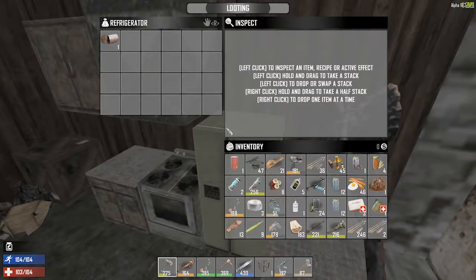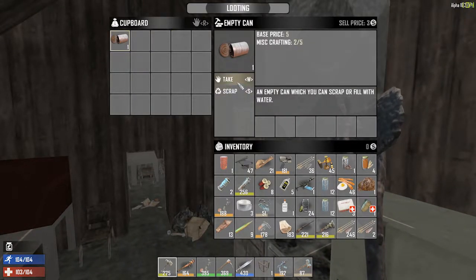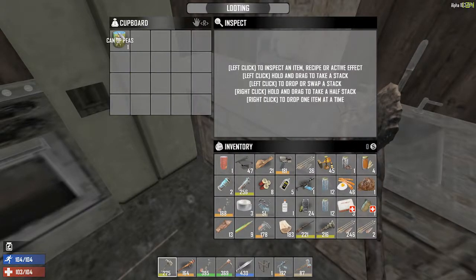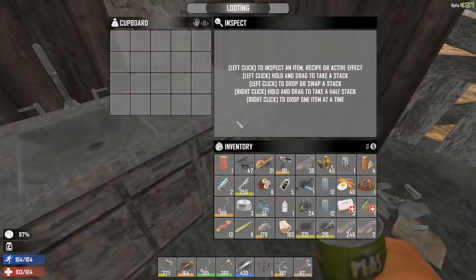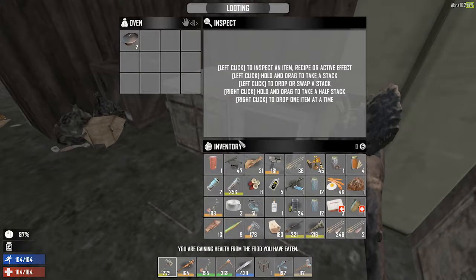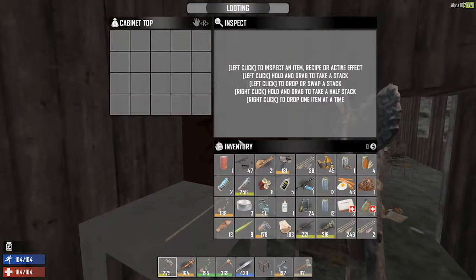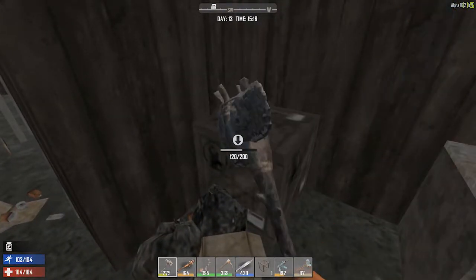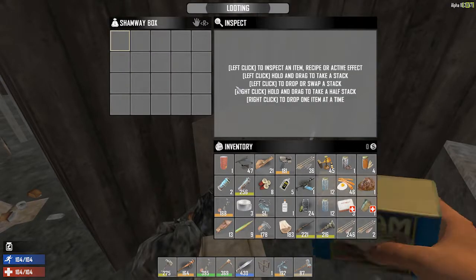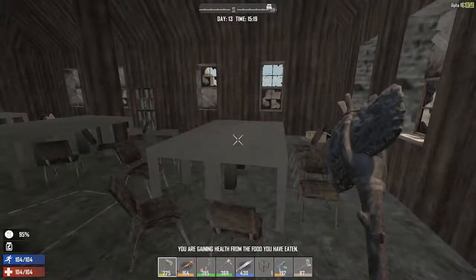Hello, anybody home? I need to borrow some sugar! I'm not seeing anybody. Let's check the fridge — some cans. There's no recipe showing for the can. Peas — we're going to eat those. I don't need more cooking pots, I've got so many. Empty cabinet — let's break this and then we'll go check the other building. I think there are two more buildings. Let's go eat that too.